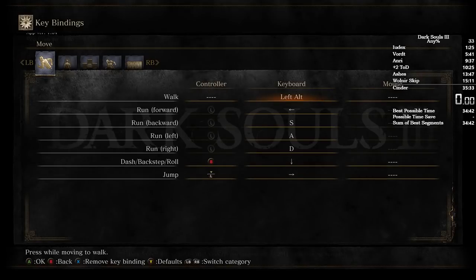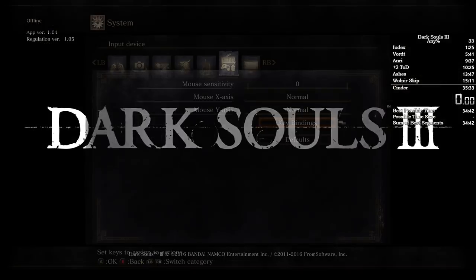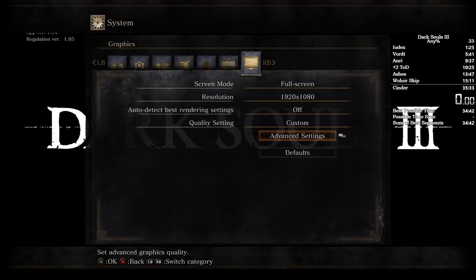Have left alt as the walk, because you'll be walking once in this speedrun. You want run on left, dash on down, and jump on right. And that's pretty much it — make sure gestures are off if you're using your back button to split. Have these settings whatever you want. Usually auto-detect best rendering settings is off — that's the best setting.